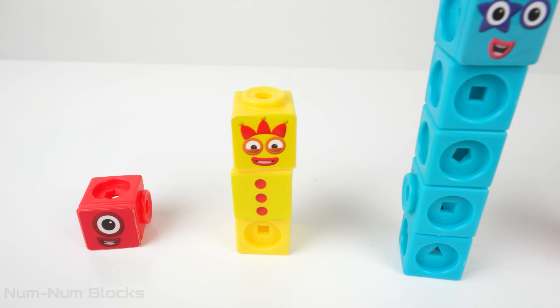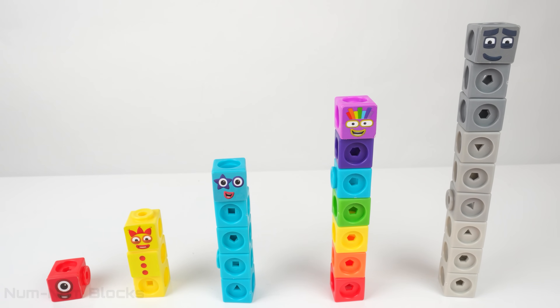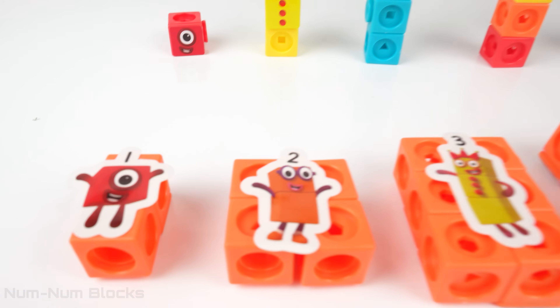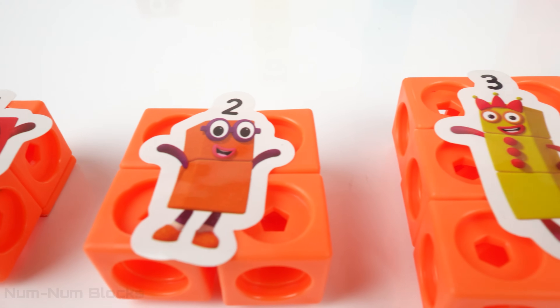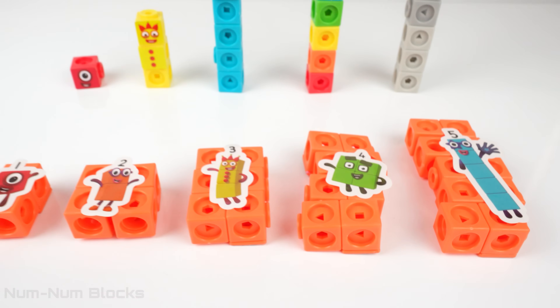Something's missing here. We have the odd friends, but where are the evens? What's this? I see number block stickers on top of orange number blocks. I think this is where the evens are hiding. Let's find out.